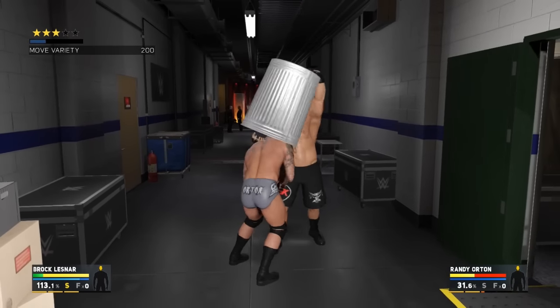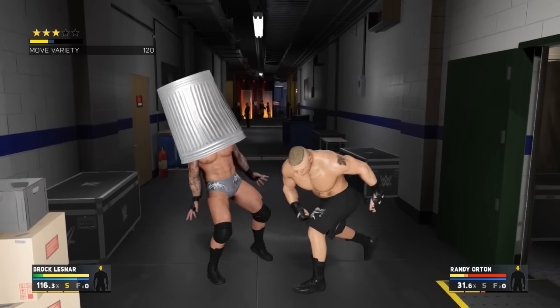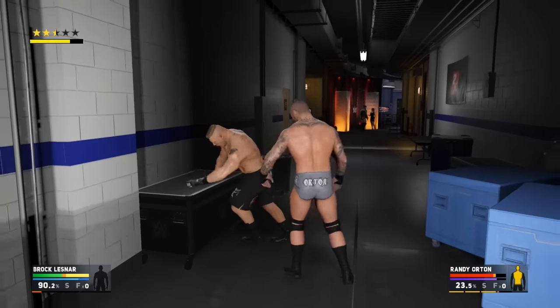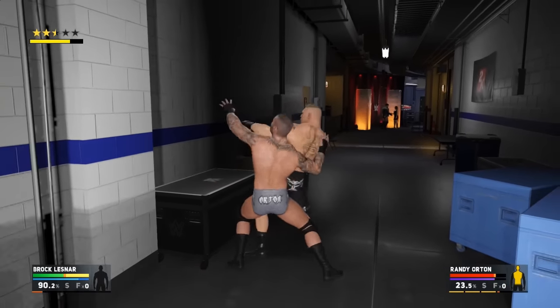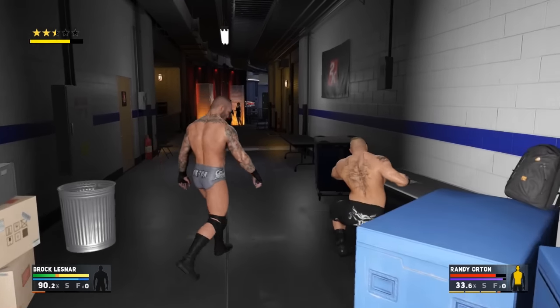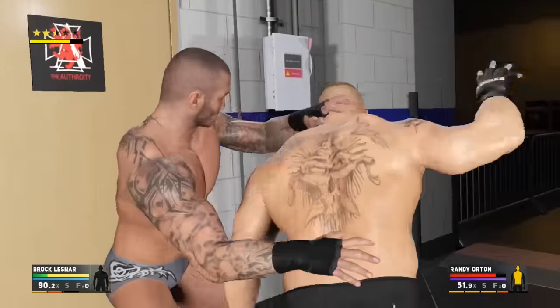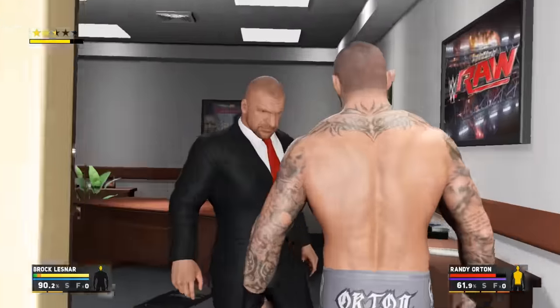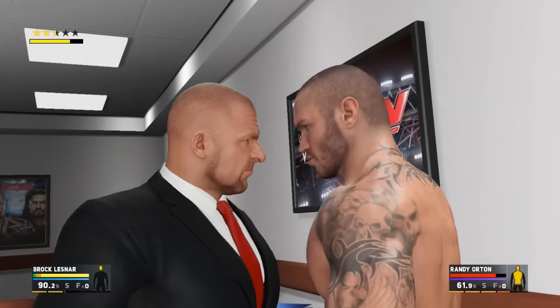There's also equipment boxes that you can smash your opponent's head into, which has a really cool animation that sees them stumble up the corridor. Then there are also tables in both the locker room and Triple H's office, which feature an OMG moment that sees you DDT your opponent through it. That OMG is assignable like the rest of the OMGs, so there may be different table finishers available backstage, but that was the only one assigned to the superstars in the demo.